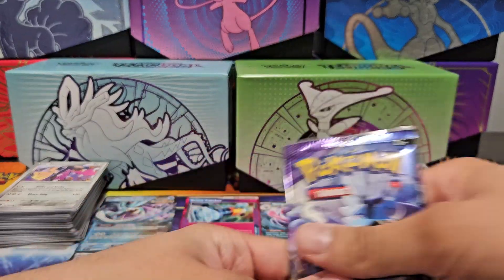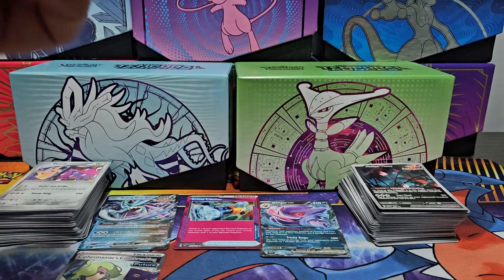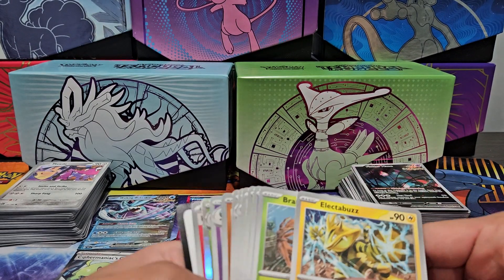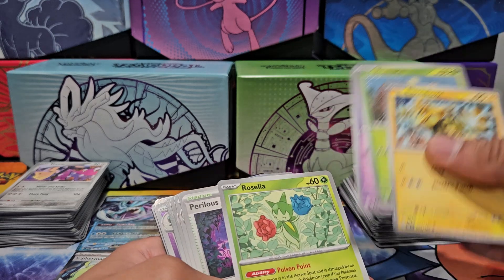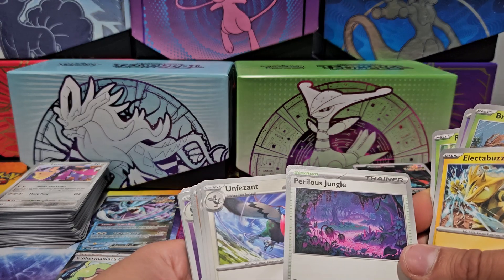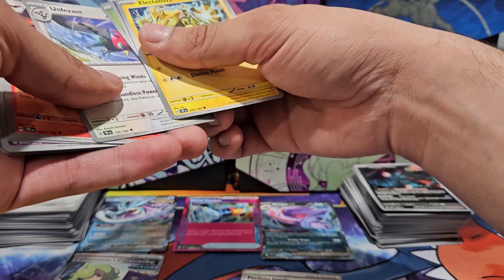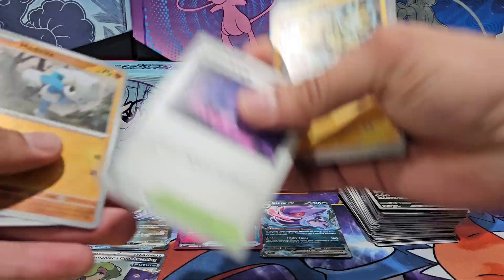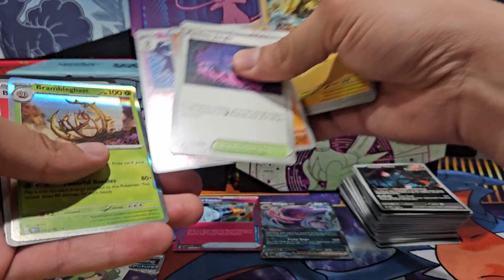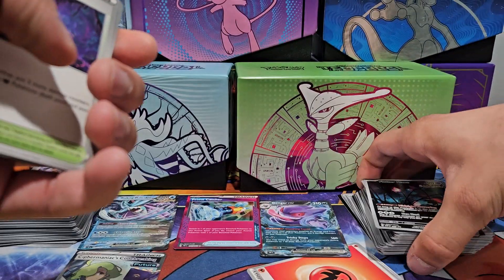Next up: Raging Bolt EX. We get nothing else — Bramblin, Electabuzz, Bramblin, Girafarig, Roselia. Perilous Jungle — why does it look like a mixture of Jungle Book meets Finding Nemo meets Dynamax from Pokémon Sword and Shield? Holographic Meditite, holographic Beartic, holographic Bramblegast, basic energy.